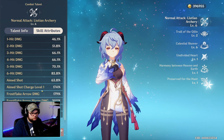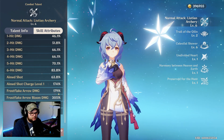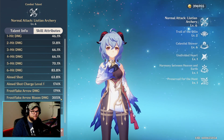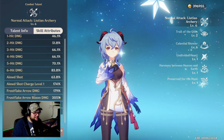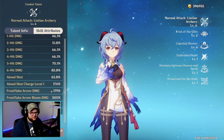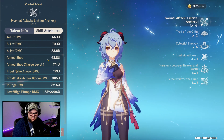At level six we have all our normal attacks. Our aim shot at level one — you can see the frost flake arrow damage, and then the bloom damage is a whopping 305%. It's insane. Pretty nutty. And then you can see plunge damage, with both the low and high plunge damage as well.